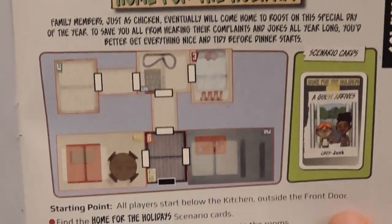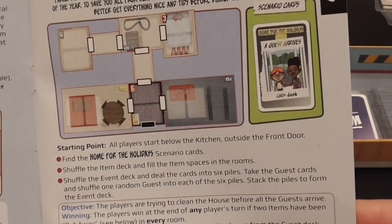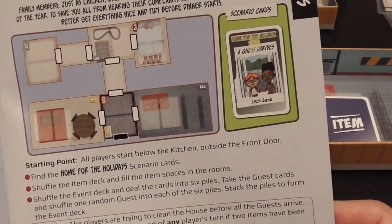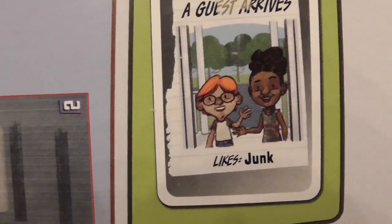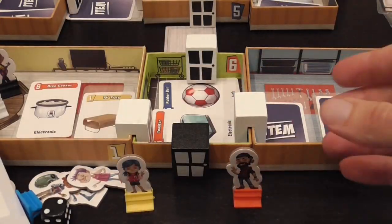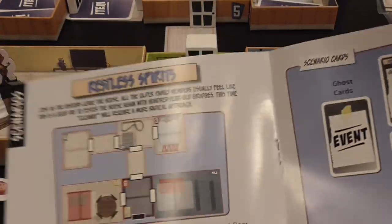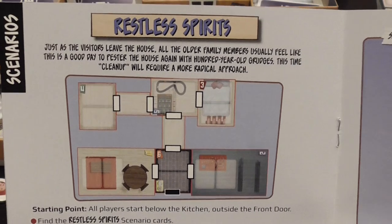Home for the Holidays is possibly my favorite scenario. The guests come out of the event deck and you need to clean up the house — you pick up items in the rooms and put them away, while at the same time entertaining guests by giving them an item they like. For example, some guests really love to look at junk; others like food or fabric. You're running around trying to put away cards while making sure you don't have too many bored guests. It's a really neat little scenario and after playing all the scenarios, it was the most successful.